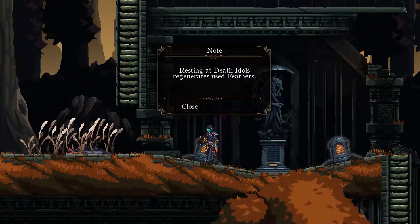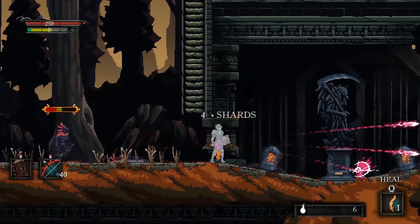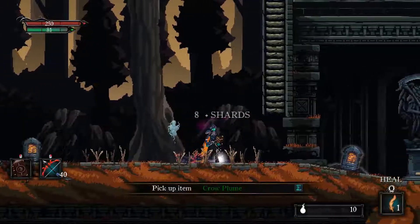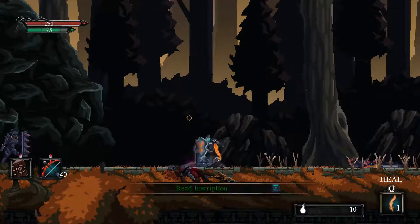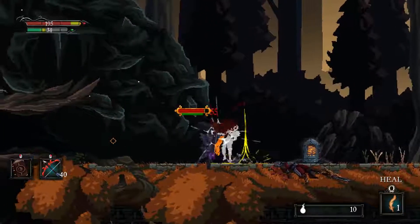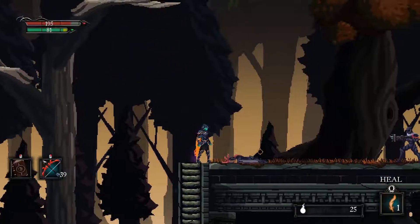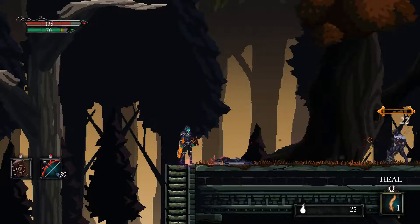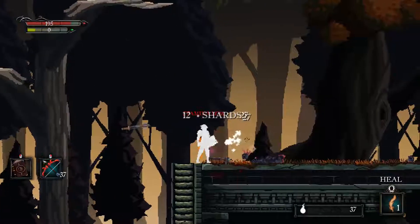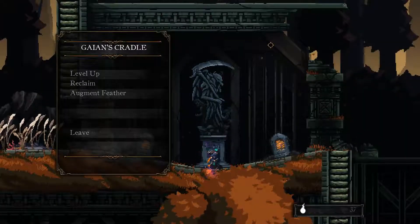Not sure how I'm gonna be after a bit. Resting at Death's does regenerate used feathers. I can see you there. Call plume. While blocking, press secondary weapon button to kick shield enemies. Oh, there we go. What's up here? Oh what - did they destroy his arrow? That's so cool, I like that. I saw you there, don't take me for a fool. Let's rest again. 37 shards - can I level up? Yes I can. Another one intelligence.